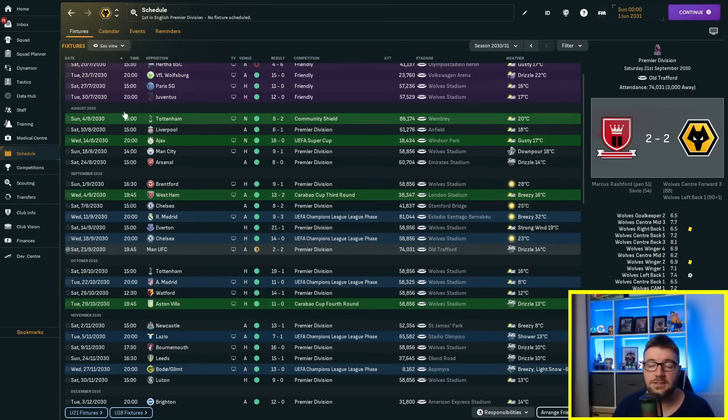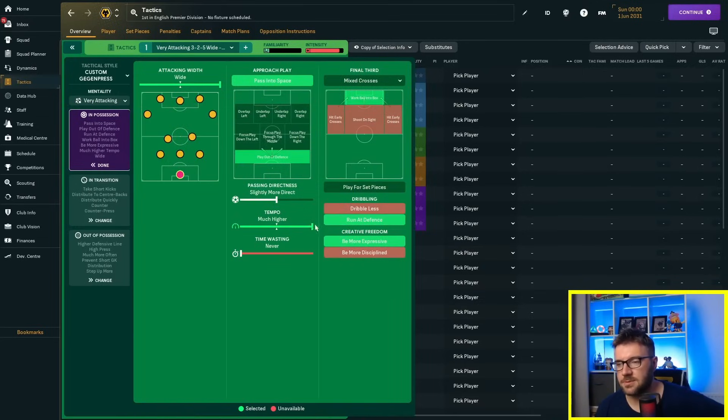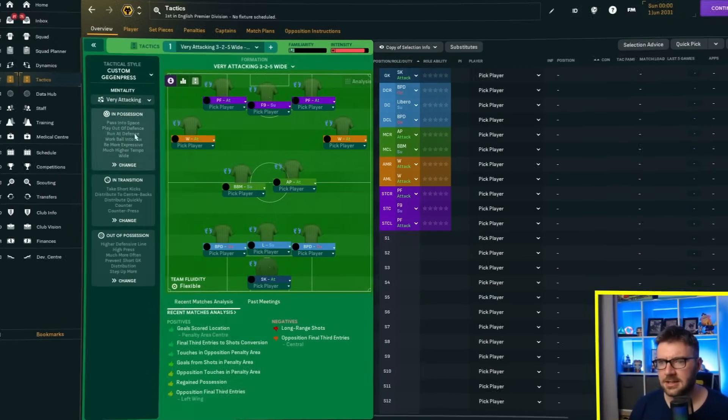Let's sort out a tactic. We've got two pressing forwards and a false nine, wingers, box-to-box and an advanced playmaker. We've got a libero and two ball-playing defenders — very attacking once more, very wide. I think most of this is the same; it's more the personnel and positional play that we've amended. Let's see the end of season nine.